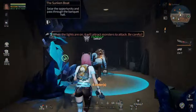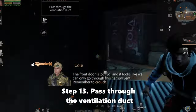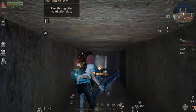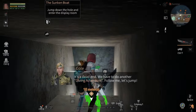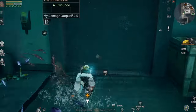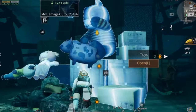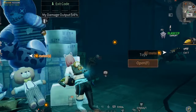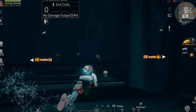Now let's move on. Let's pass through the ventilation duct here. Now let's dive. To find the exit code, you need to find the clues. You must be careful with the infected sharks here.